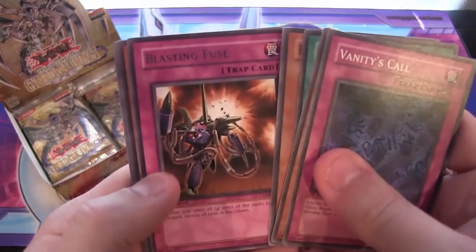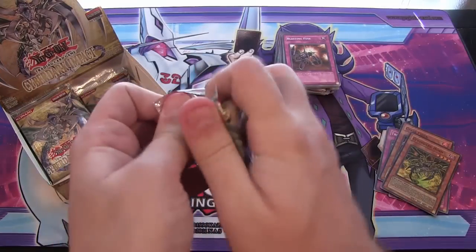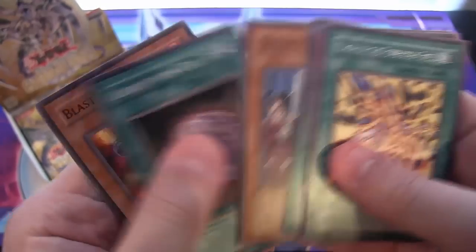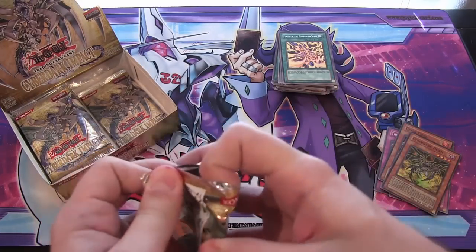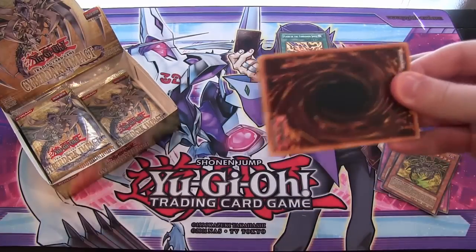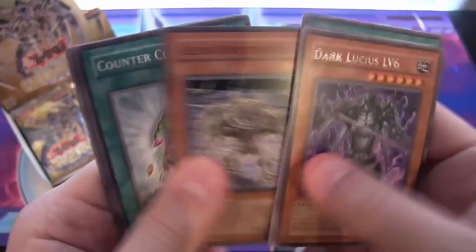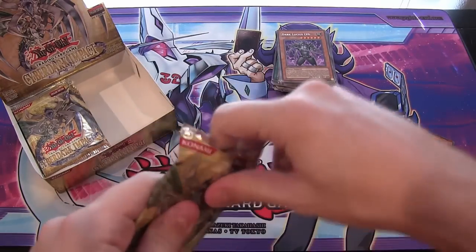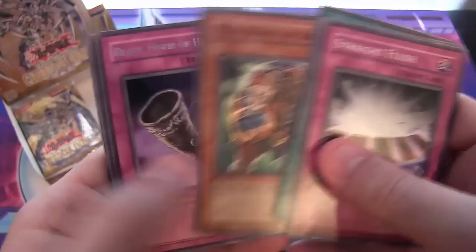Vanity's Call. We have a Blasting Fuse. Only a few more packs to go on the right side of the box. We have Flash of the Forbidden Spell. No Black Horn of Heaven just yet. Flame Ogre. And then we have Darkalusius Level 6. I know I say this every time I see a level monster, but seriously, I'd love to see more level monsters. That was one of the things that brought me back into the game — I started playing when it all started, quit for a little bit, and then level monsters seeing those actually brought me back. So it's cool to see those.